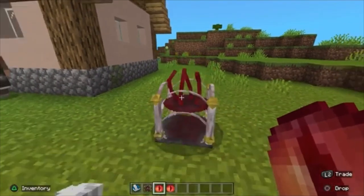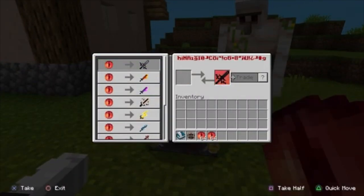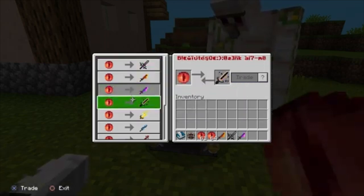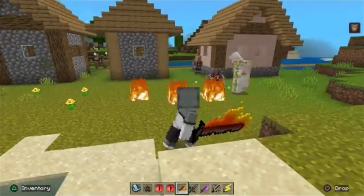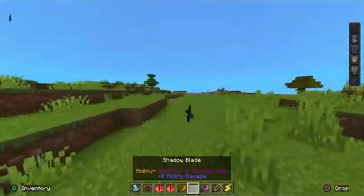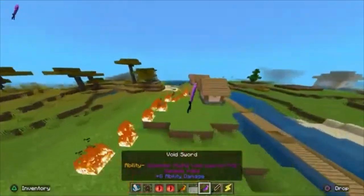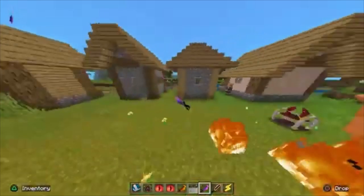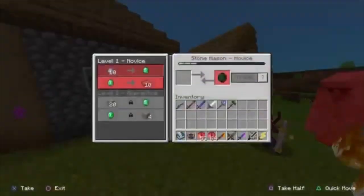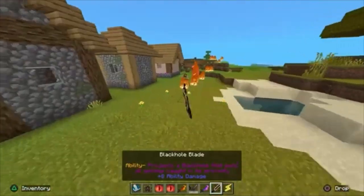After you do that, you can trade with it. See, I can get like all these cool weapons. I can get a Shadow Blade — let's just grab them all. You got a Fire Sword, it launches a firewall. You got a Shadow Blade, which is my favorite one. You got a Void Sword, it summons a void — it's a Void Sword.